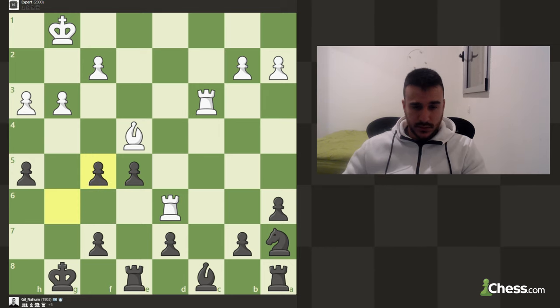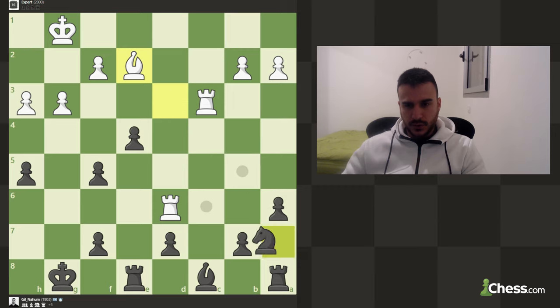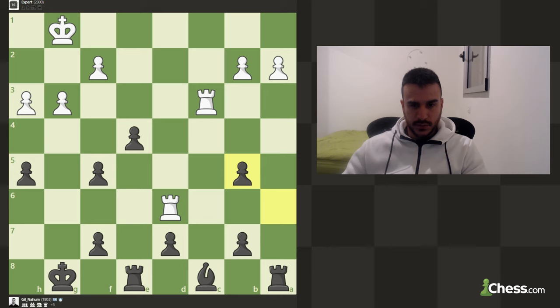Three pieces — let's take. He doesn't even take, and of course we can also play e4 with tempo on the bishop. I don't really see any reason to decline that. I'll play for knight b5 anyway — we're going to take and basically now we can just try to enjoy our material advantage.